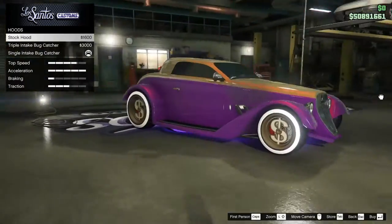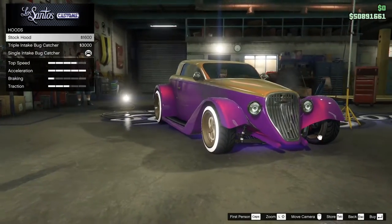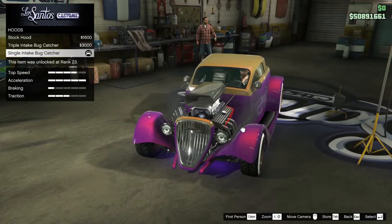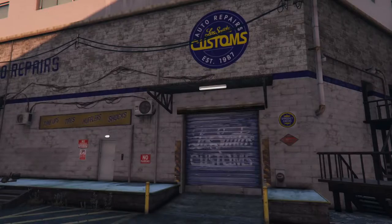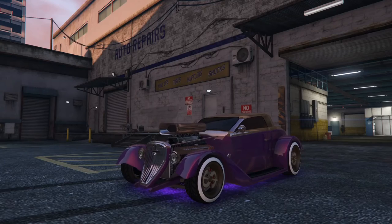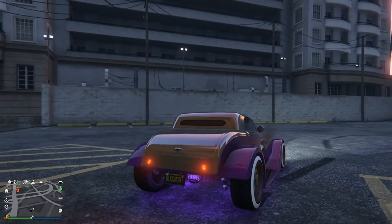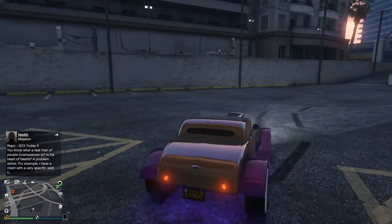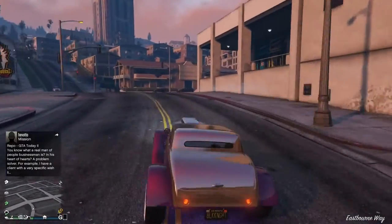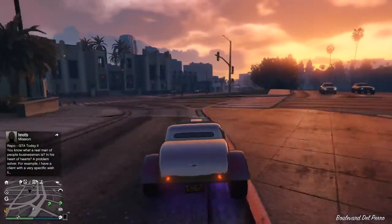Is it better with the stock hood? Did the chrome clash with the gold? Clashing is okay. It looks shinier. It is very nightclub-y - it could work if we park it next to the blue top maybe, just to bring out a little bit of blue.